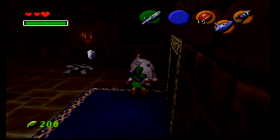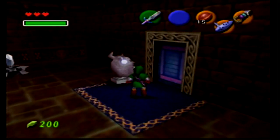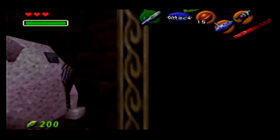Then, come to the right side of the Armos and pull it back two steps. Once you've done this, pull out whatever sword you have, face the corner that you've now created between the Armos and the door, Z-target, and jump slash into the wall.